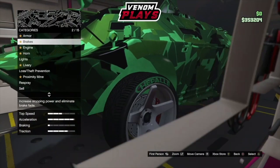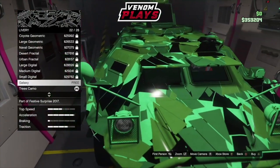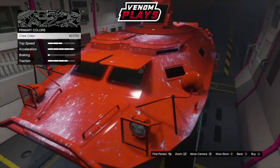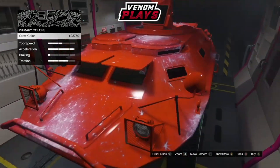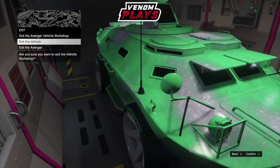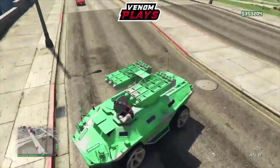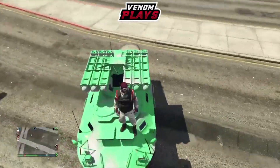Once you equip the galaxy livery, simply back out. Then all you want to do is go ahead and merge it. As you can see here is the galaxy livery — for those who have no idea what it looks like, you can easily get it on this vehicle as well as the other vehicle I mentioned previously.